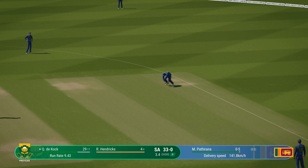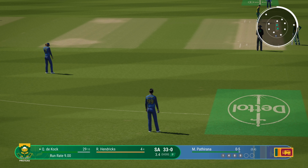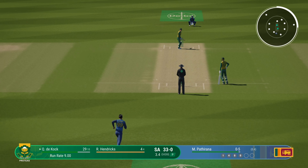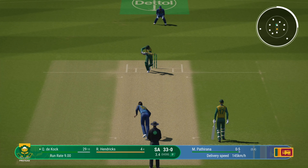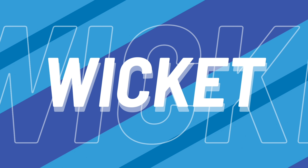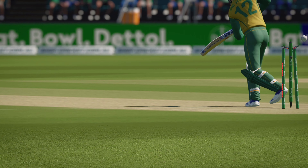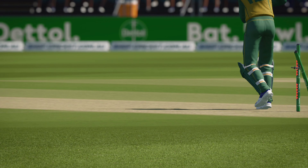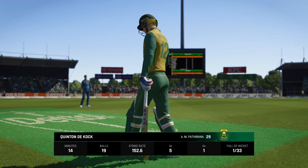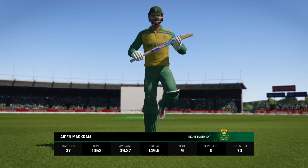Square cut — finds point, no run. Bang. Bolt. Just stunning bowling. The first wicket gone — the opening partnership is broken. You can see the relief on the bowler's face. Another quick wicket and they'll be into the middle order.